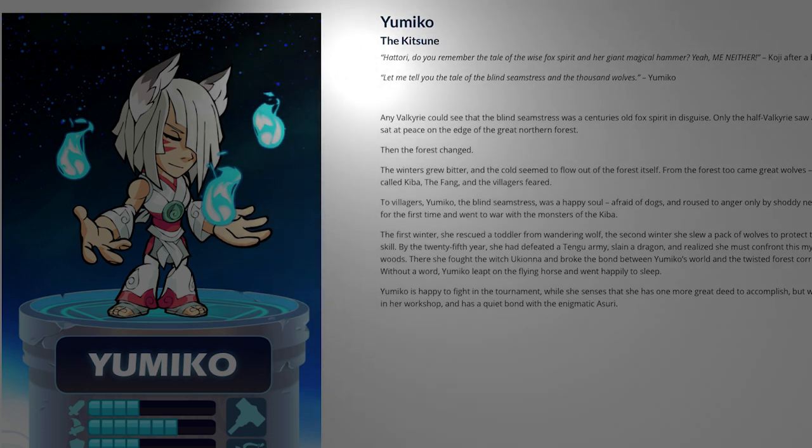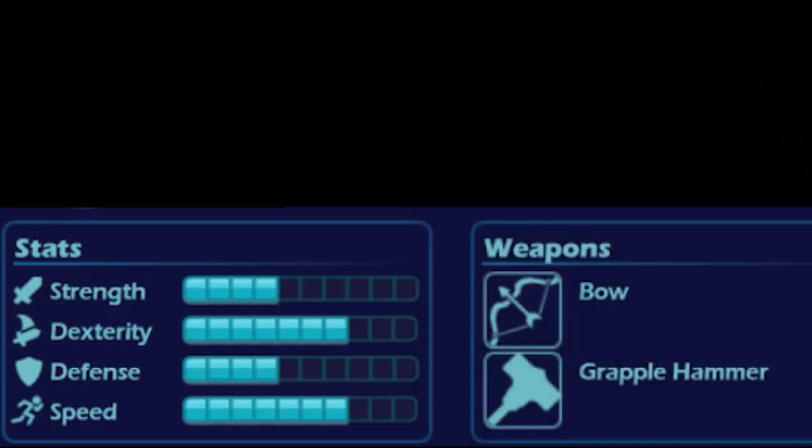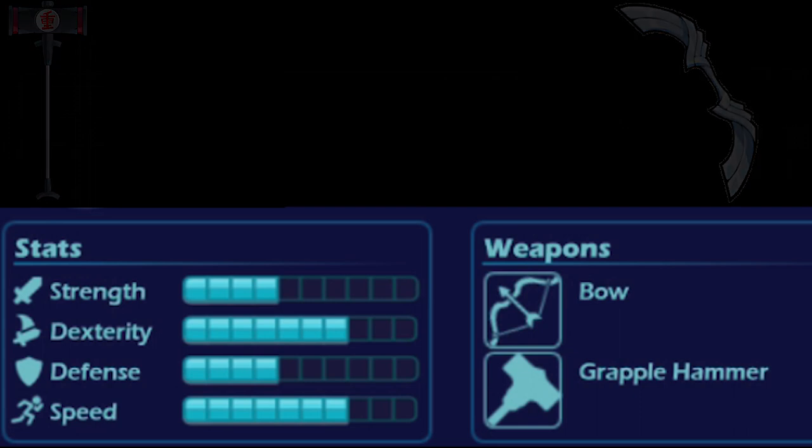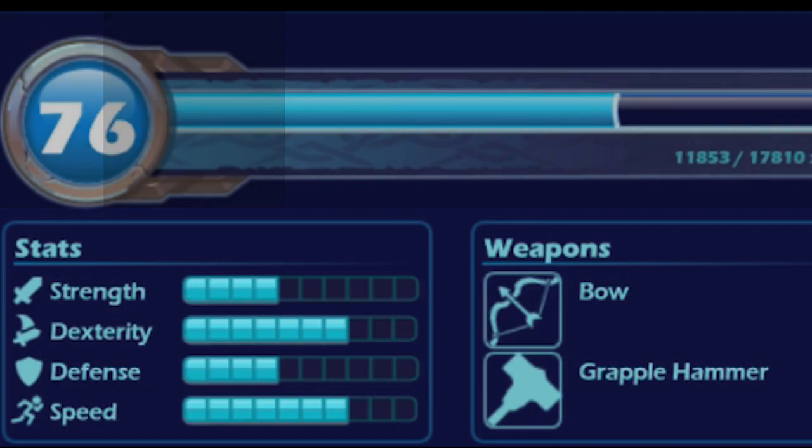Yumiko the Kitsune Hattori — do you remember the tale of the wise fox spirit and her giant magical hammer? Yeah, me neither. With mediocre strength and defense but a high amount of agility and dexterity, Yumiko's stats combine with her weapons to make a very interesting combination of fast attacks combined with a nimble and powerful weapon: the bow and hammer. As a player who enjoys getting damage on opponents with positional pressure, Yumiko is my personal best legend, as I found a certain synergy with her signature moves that I haven't been able to find with any other legend.